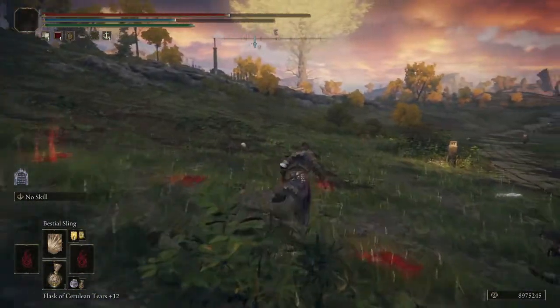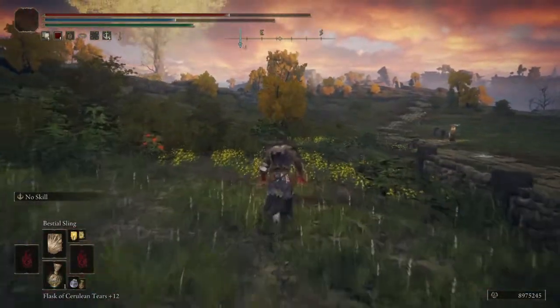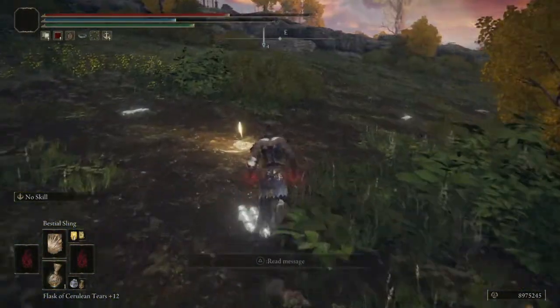I'm going to leave the main knight over here. I don't want to make this video any longer, but basically the input is: jump, just a little bit of a second after, and then you tap L1 and R1 at the same time.